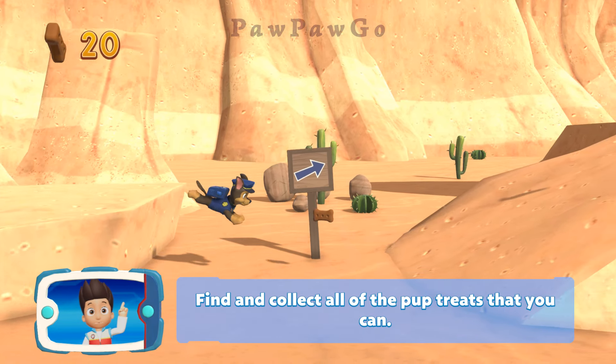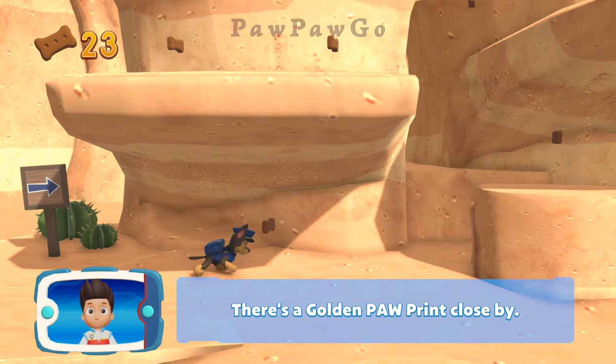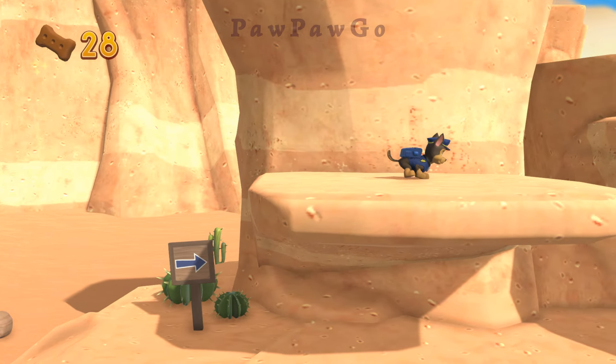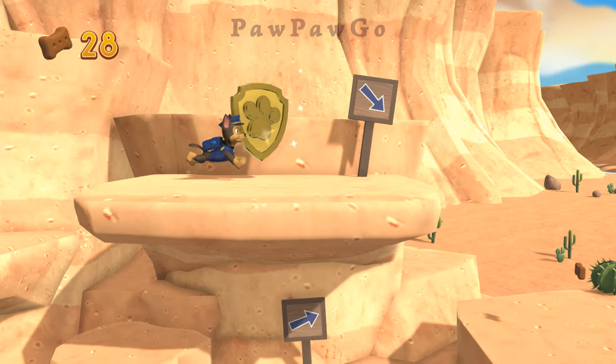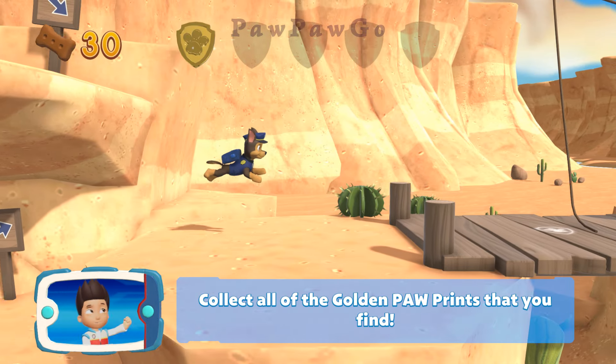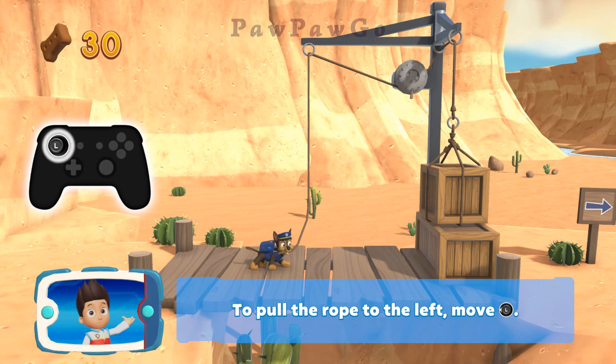Find and collect all the pup treats that you can. There's a golden paw print close by! A golden paw print — you got it! Collect all of the golden paw prints that you find. To pull the rope to the left, move the left stick.